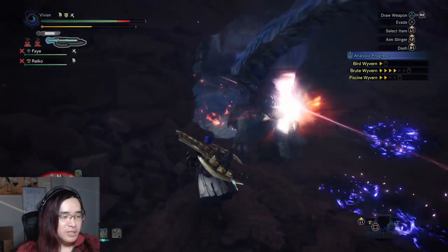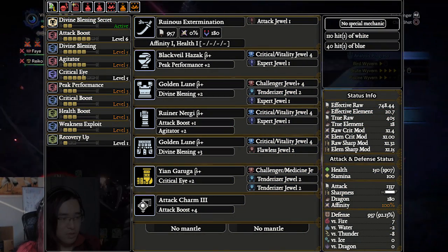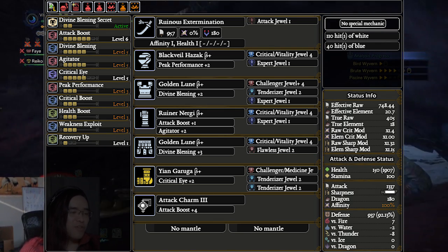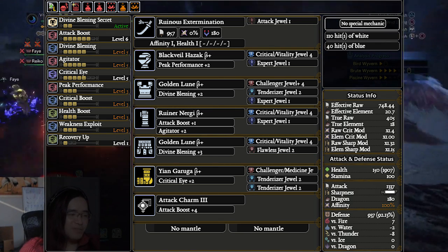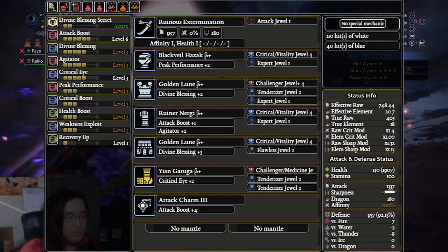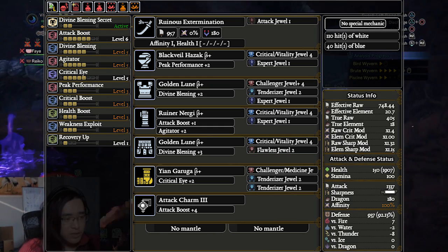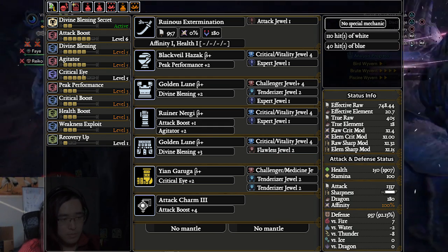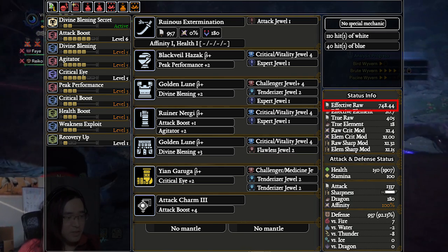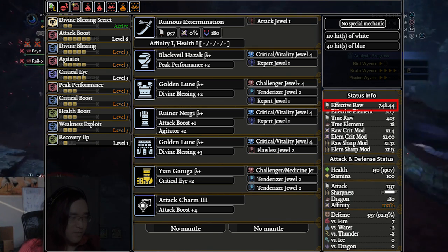The second comfiest weapon in the game — and the one you should use if your weapon class doesn't have a Gold Rathian weapon — is the Runeaux Nergigante weapon. Now only some weapon classes get a Gold Rathian weapon, and even for the ones that don't, the Shara, Acidic Glavenus, and Rajang weapons do beat the Runeaux Nergigante in pure damage output with master's touch in the set. However, the Runeaux Nergigante weapons have a huge advantage in terms of comfier sets: 110 natural units of white sharpness. This means if you do not want to run master's touch, this is your best option unless you have access to a Gold Rathian weapon. This hits 748.44 EFR — a 1.5% higher EFR than a Gold Rathian weapon.